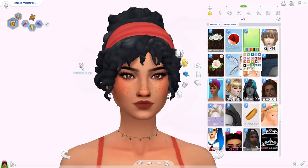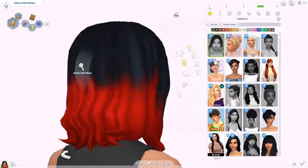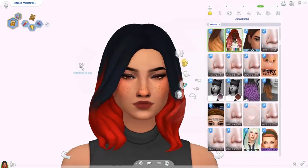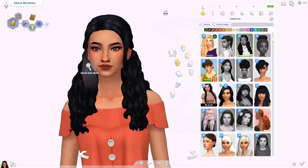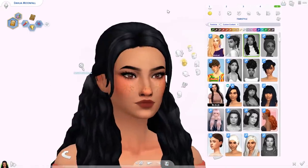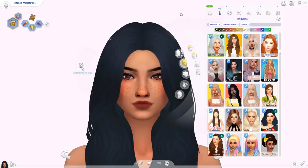Next up we've got the Stacey hair — another ombre. I love ombre hairstyles so I download all of them. Then this is the Alice hair — this one does not come with ombre, but maybe you can find an accessory that works with it. Really cute wavy hair, I like it a lot.